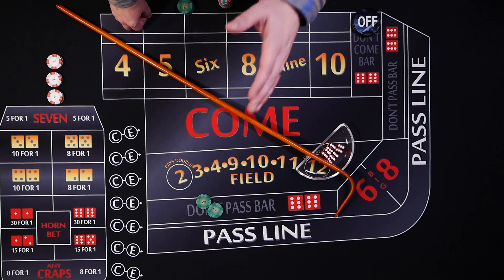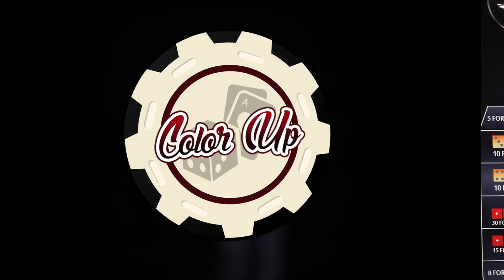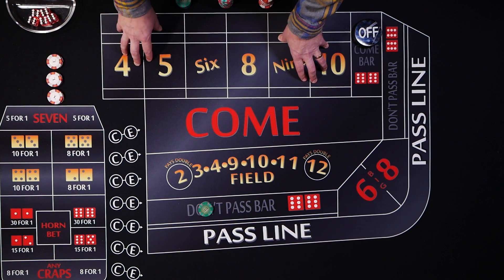Hello and welcome to Color Up. Today I have a new strategy for you. It's part of our Dice Advice Series, so you'll want to stick around and check this one out. Today's strategy was submitted by Richard Shaver and he calls it the Place Hedge. Thanks for sending this in, Richard.